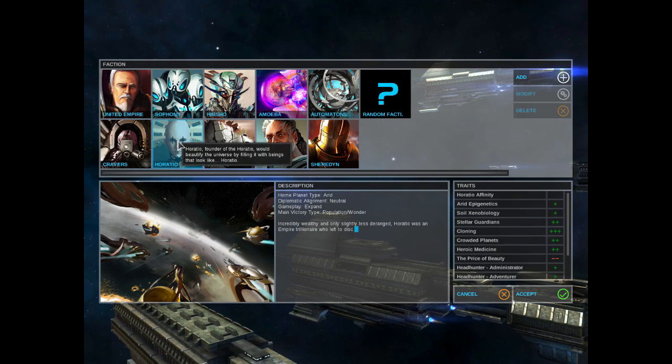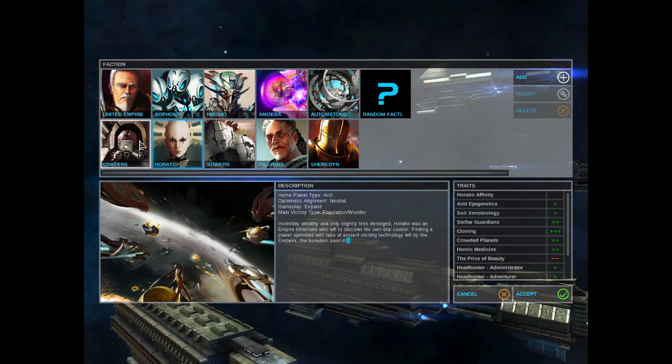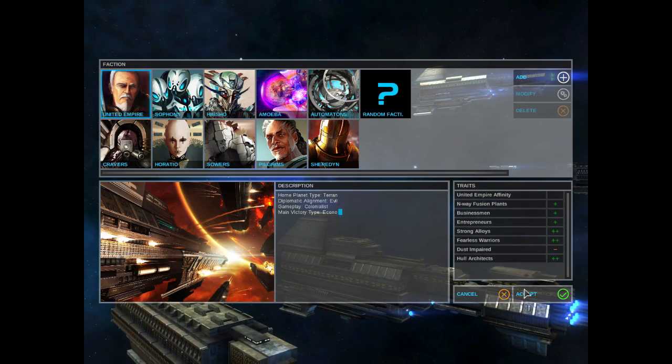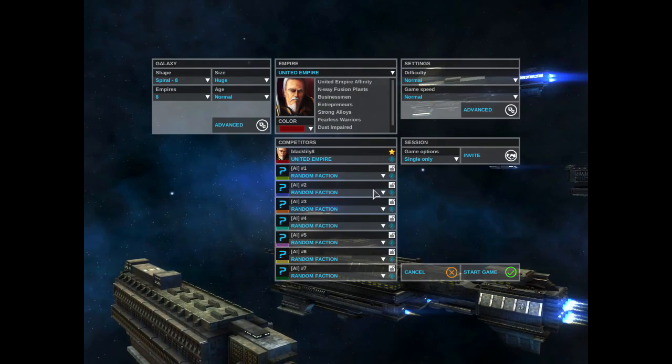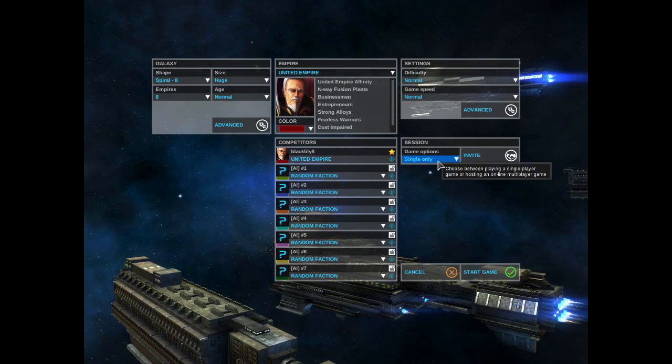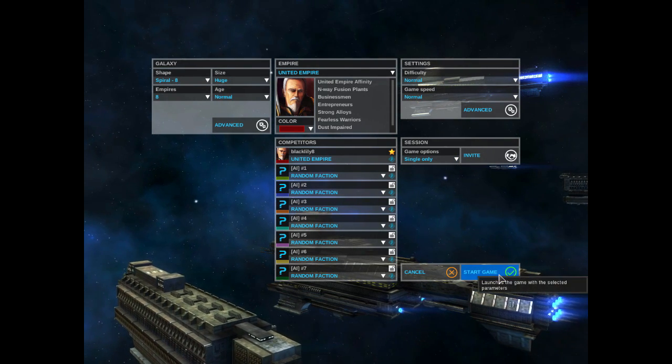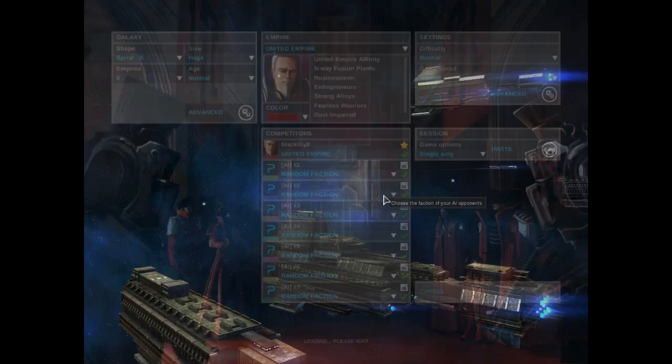There are choices, choices, choices — it'll take you a while to really get into this and figure out what kind of character you want to play. There are different factions, not sure if they all have their own ships, but there are definitely different kinds of ships and technologies. I've only played as the United Empire, so I have no idea what else is available, but there's plenty enough with just this one faction. Let's watch a little intro movie and then get into it.